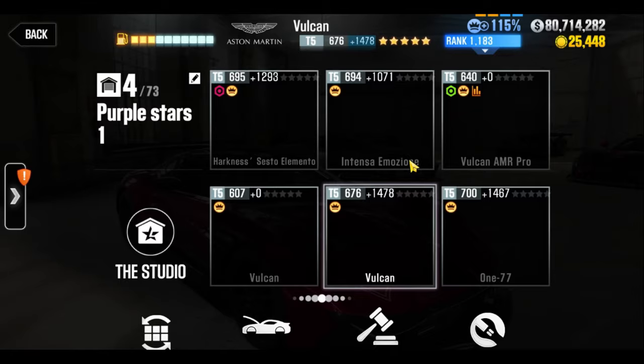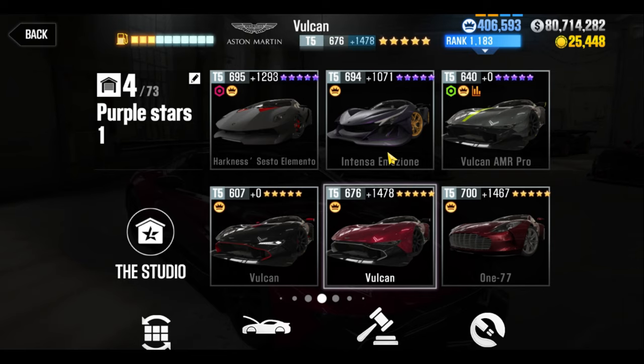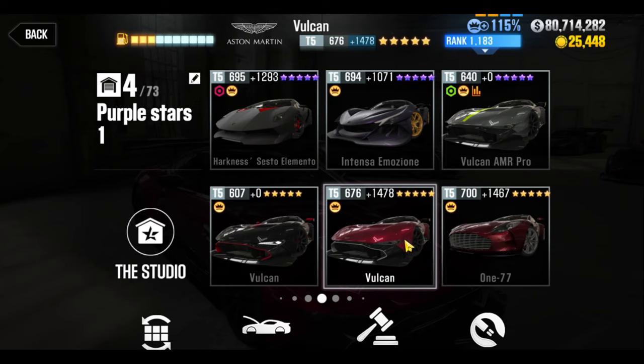This is going to be partially a showcase, partially a discussion of live racing with certain cars, but I'm skipping the Apollo which also is under the A brands — it's a flash car, it's not very good at live racing overall and it's easily bumped when you tune it to be dyno. So that's a car I'm going to leave out. We're going to start off with the Aston Martins and we're going to start off with the Vulcan.